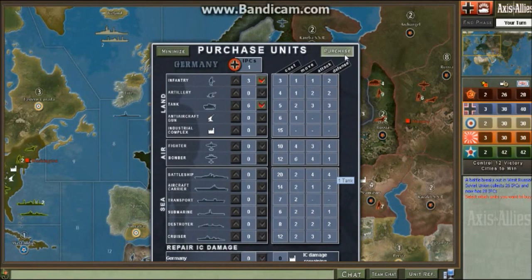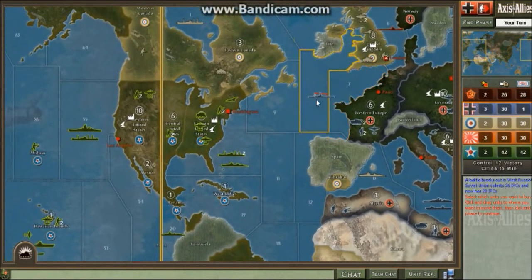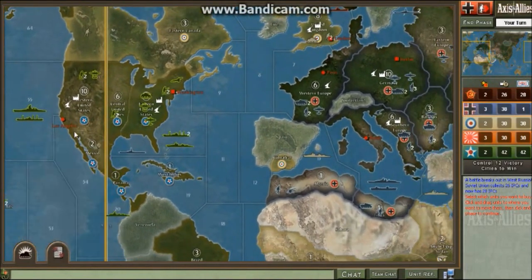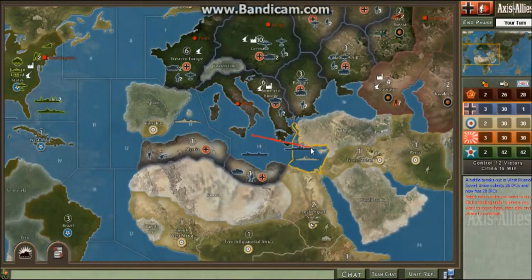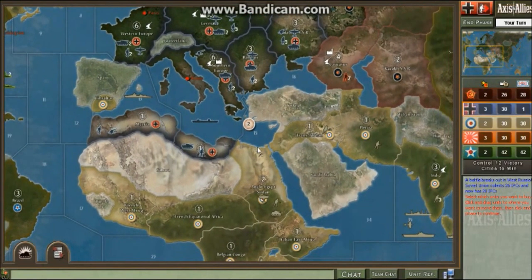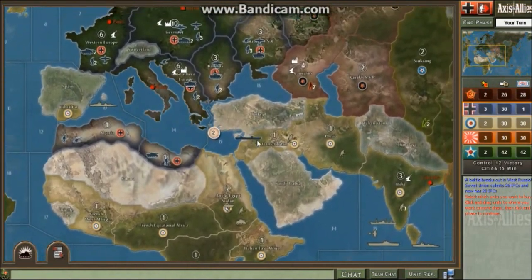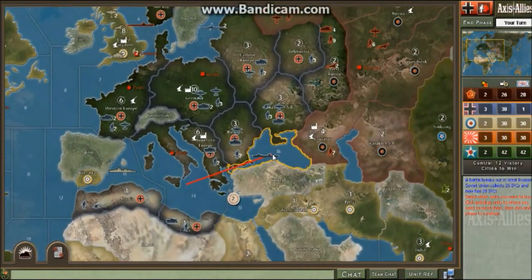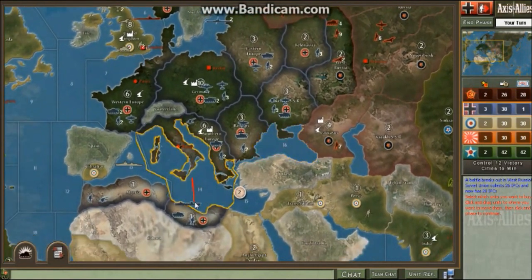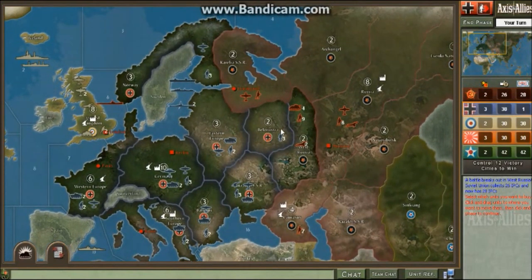Now for purchases, let's try to destroy the American fleet — that will help us out a lot. We don't want our transport getting destroyed by that cruiser, so it's a good idea to move it with the battleship.